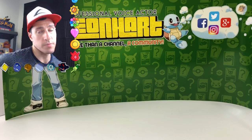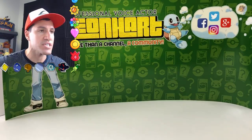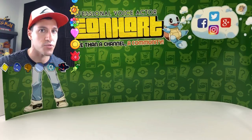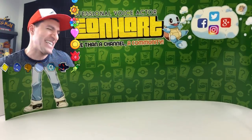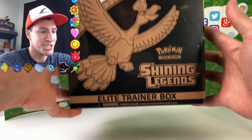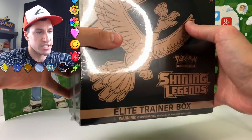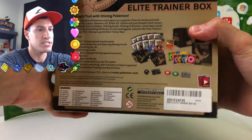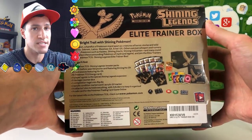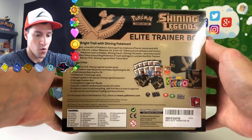Ladies and gentlemen, welcome to Leonhart — where we're more than a channel, we're a community, the Heart Squad. Today I have something that is not even supposed to be released until October 6, 2017. You guessed it, guys — it's a Pokemon Shining Legends Elite Trainer Box. This is the real deal, guys. This is an English Shining Legends Elite Trainer Box, which is not supposed to be released until October 6, and this guy has got it for you guys, the Heart Squad.